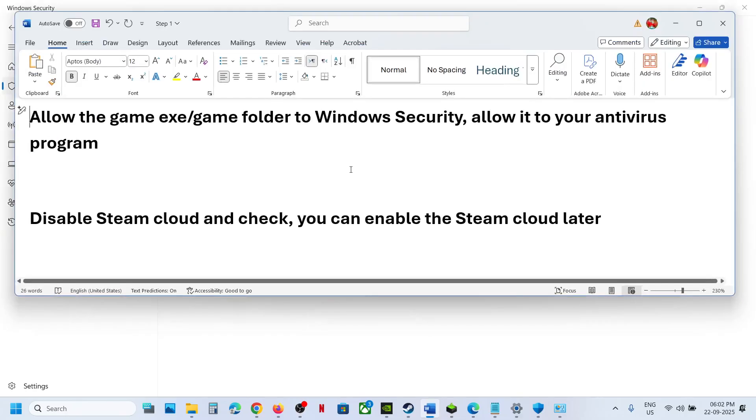You also have to do the same thing with your antivirus if you have any third-party antivirus program like Avast, Norton, Defender, McAfee — whichever antivirus program you have. You have to allow the complete game folder and the game exe file in your antivirus program.